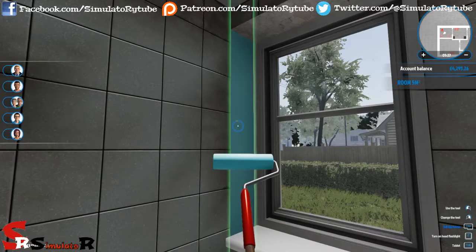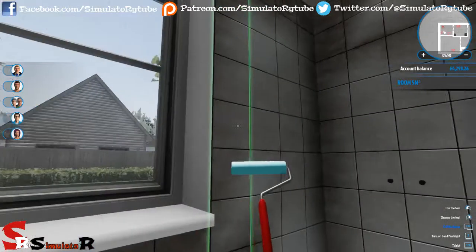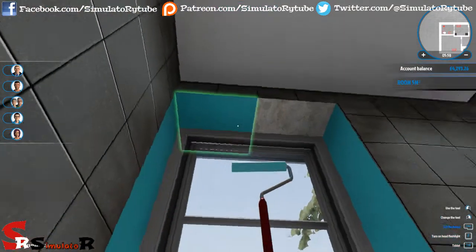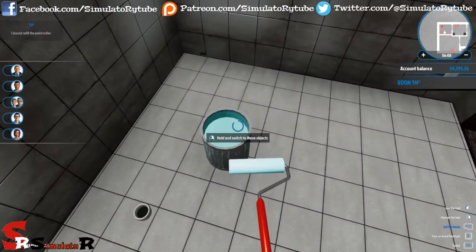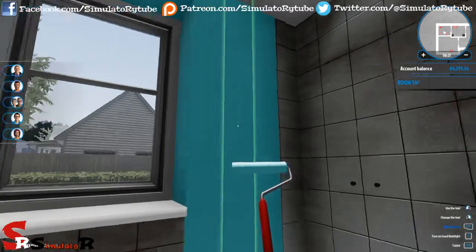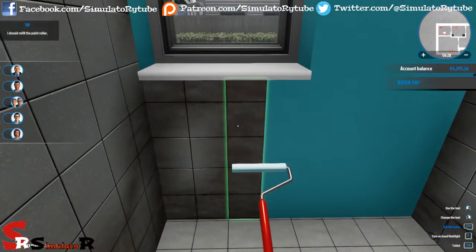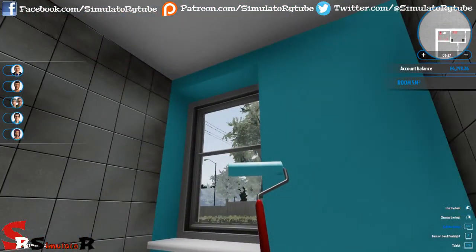Let's see how that looks - that kind of looks like a bathroomy kind of color. Let's go for the 25% faster painting - that actually makes quite a decent difference. It's a nice bathroomy color. As it currently stands the house is going to be pretty much worthless because obviously there's nothing in the bathroom and the house is still filthy. Yes, that's already looking much nicer.